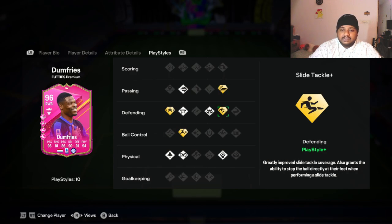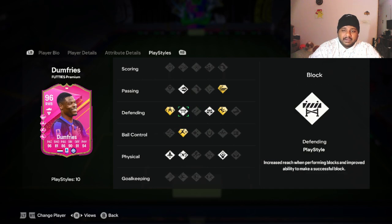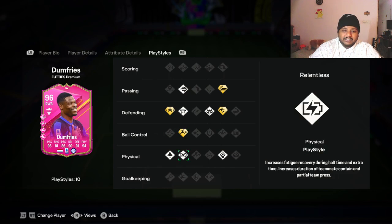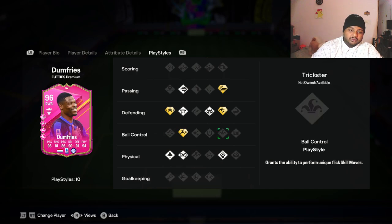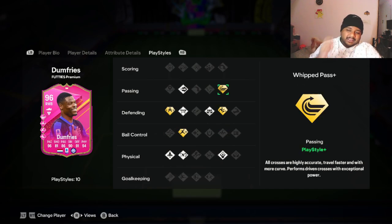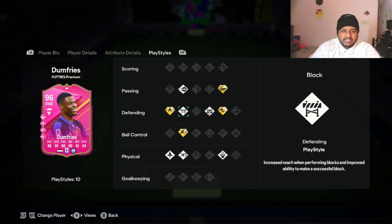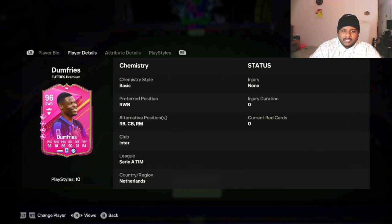For playstyle pluses, he has Pass+, Slide Tackle+, Anticipate, Block, Jockey+, Pinged Pass, and Rapid+. He also has Relentless, Quick Step, and Long Throw for regular playstyles. Whip Pass is something I use a lot, so we'll see how it performs. Decent playstyle pluses overall — I'm not going to be too bothered about it.